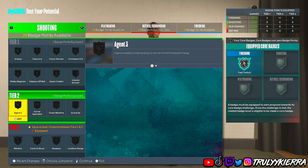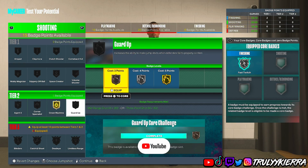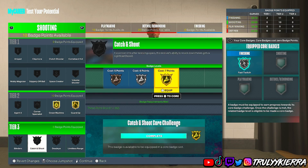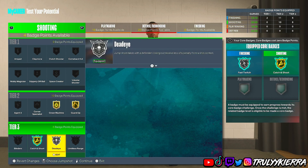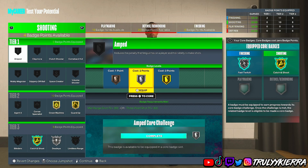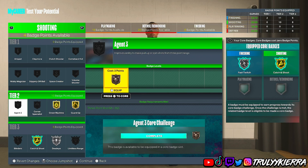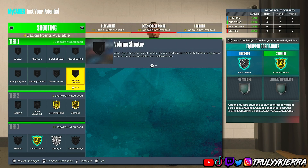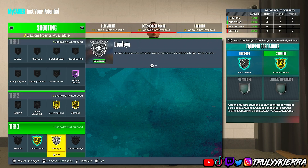For shooting I had green machine on gold, guard up on gold, catch and shoot, and dead eye — I love that badge over blinders. I put amped on silver; you don't have to if you're not going to be dribbling, but if you are, put it on. Agent three you only get on bronze — that's fine if you want it, but I don't play that way, so I'd swap it for volume shooter on silver and space creator on silver depending on how you play.